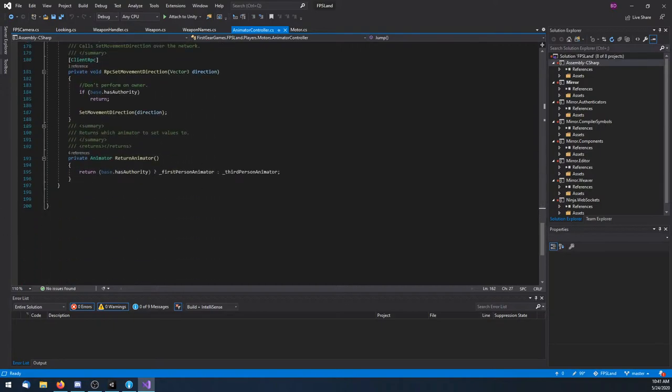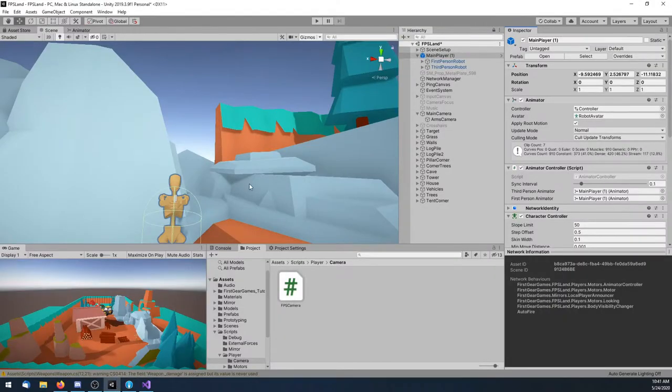Some other things I did: I moved the FPS arms slightly to the lower right — no big deal. I'm actually working on moving them to the prefab instead of the camera, because I don't like them being under the camera. We'll get back to that in a second.